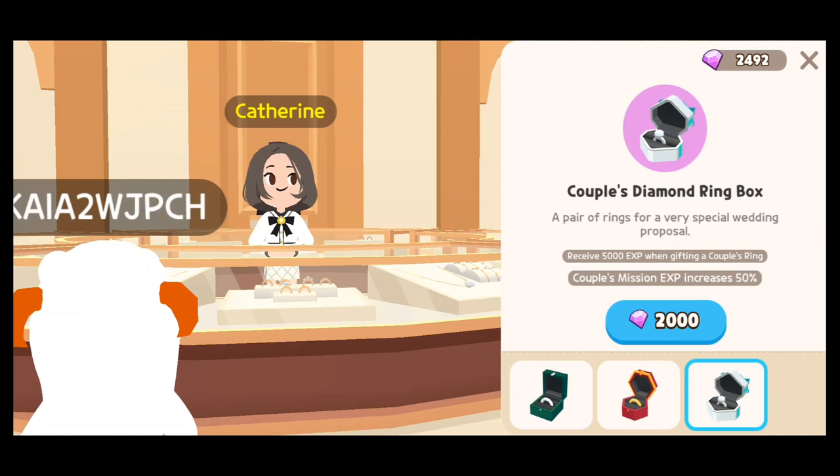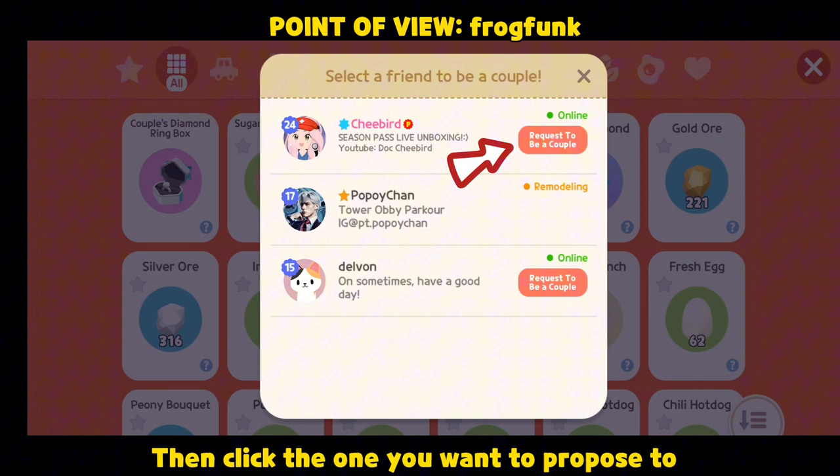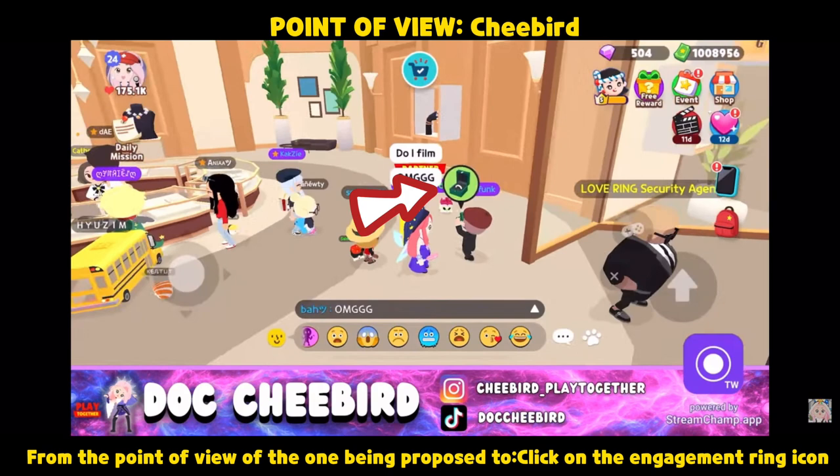Once you've bought your desired ring, open your bag, click Couples, and choose the ring. Then click the one you want to propose to. Don't forget to click Action to propose. From the point of view of the one being proposed to, click on the engagement ring icon. You will see this, and if you say yes, you will see the cut scene.